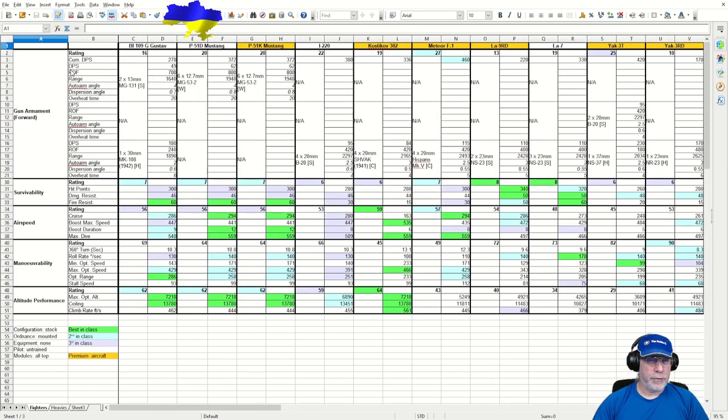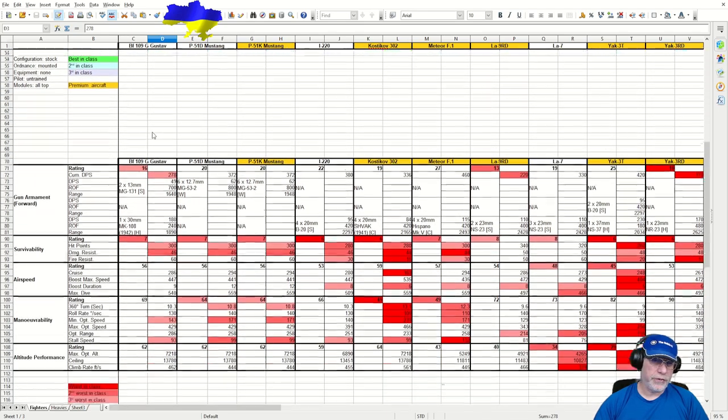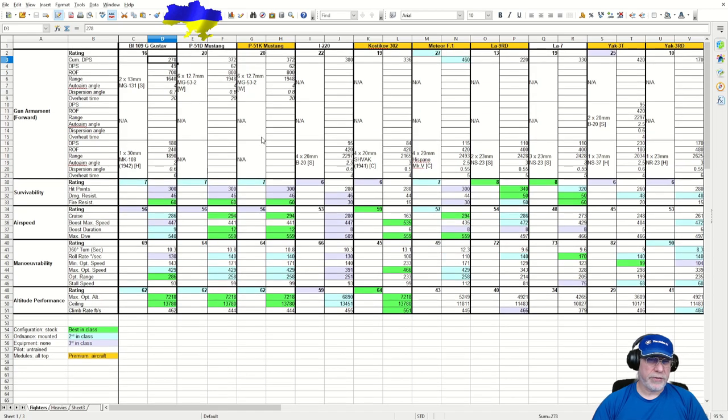Looking specifically at the BF-109G and the gun armament — the business end of the aircraft — the rating is 16 and the cumulative DPS is 278. These figures are the third worst in class on both counts. The armament is not strong on this aircraft; in fact, it's the worst in class for any tech tree fighter. The only two with worse armament are the LA-9RD and the Yak-3RD, both premiums. So that's a bad start.